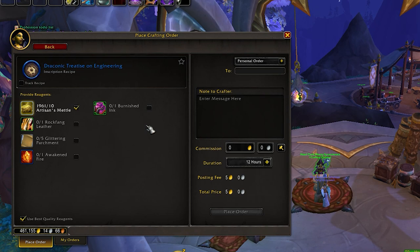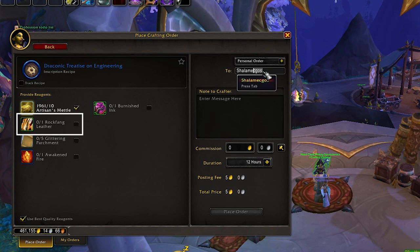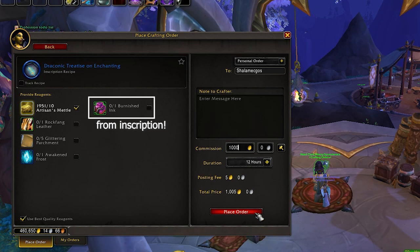Since Draconic Treatises are bind-on-pickup, you cannot obtain them from the auction house. Instead, you will need to order them through the crafting order stations. Crafting these requires several ingredients: 10 Artisan's Metals, 1 Rockfang Leather from Skinning, 5 Glittering Parchments that you can buy from vendors, and 1 Awakened Essence with the type varying based on the specific profession. Of course, you can buy all the materials from the auction house or farm them yourself.